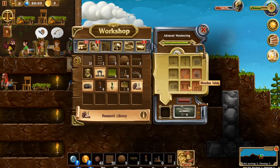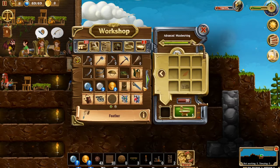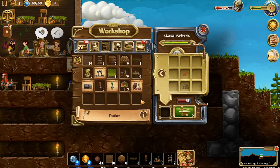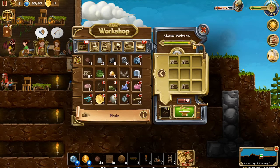Let's go into craft here. We need a wooden table, a feather, ink, and a wooden chair. I don't know if we know how to make all that — we can do the feather, but I don't think we know how to make ink yet. So we won't be doing that. Let's go ahead and make some more planks — we'll craft three and that should get us over there.